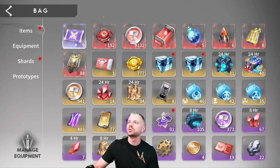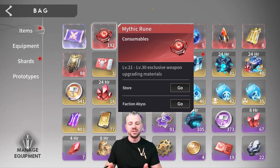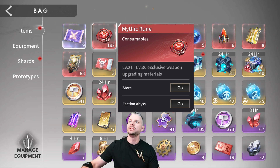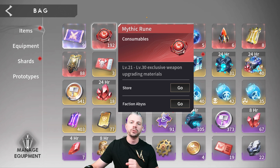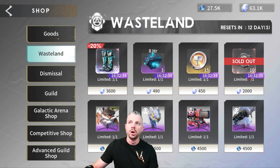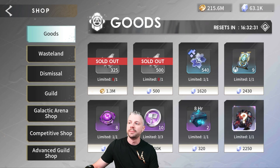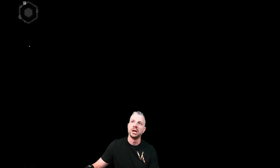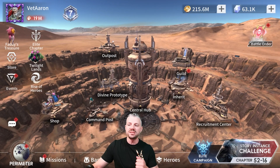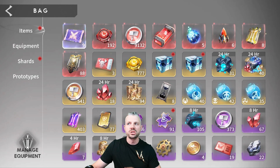One of the main resources, and probably the most important, are these red mythic runes. These are the ones that take your heroes from EX20 to EX30. Wildly important. These are one of the rarest resources that you're going to find out there. So every time it's going to pop up in your wasteland shop, or sometimes it pops up here in the main shop where these elite runes are currently hiding, sometimes they'll even pop up in Fatty's Treasure. Anytime you see those, spend diamonds on them. Best way you can spend your diamonds.